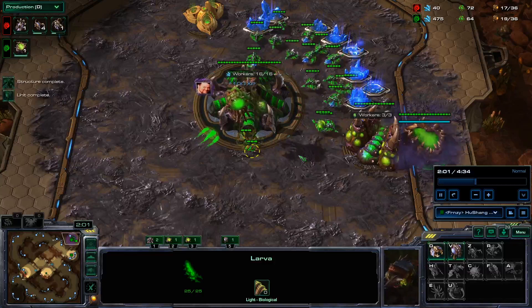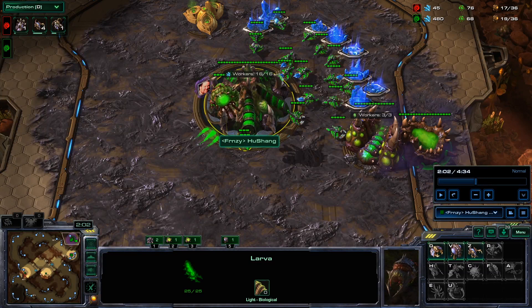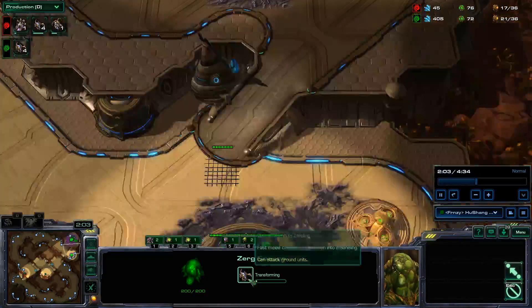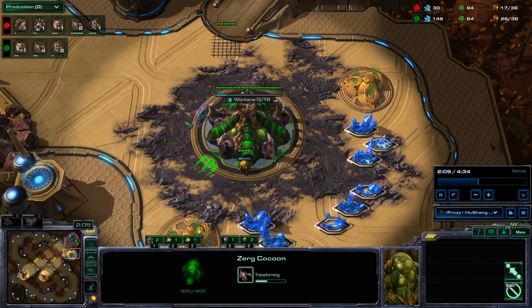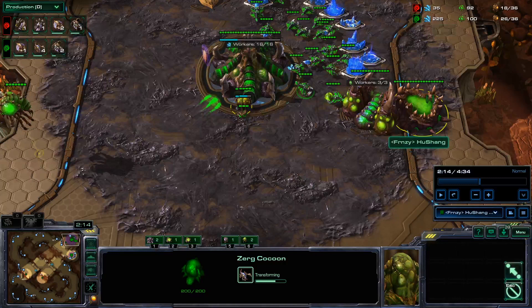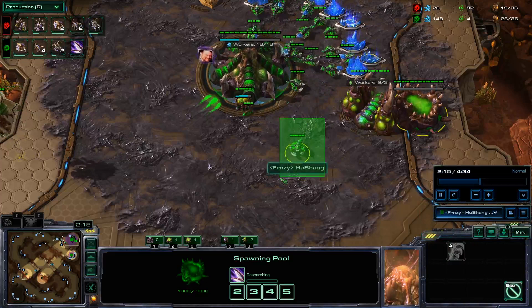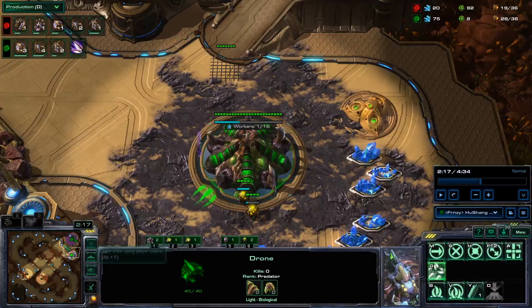Once your pool finishes — this is a really important timing — you're going to start two queens and two sets of zerglings, so four zerglings total but two sets. Then we're back to droning for a little bit. Once we get to 100 gas, you're going to grab Zergling Speed, which costs exactly 100 gas. Pull one drone off the gas after that, since we don't need much gas for a while and we need plenty of minerals to expand again and set up our economy.